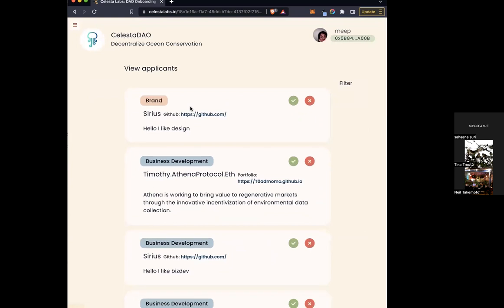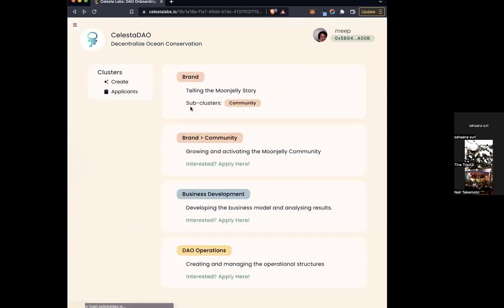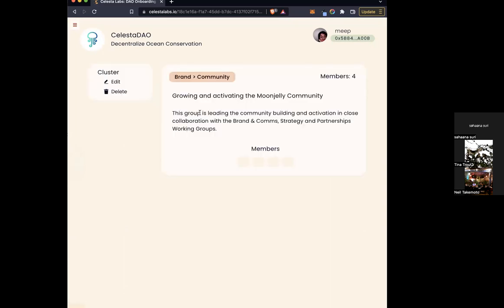Can there be an onboarding questionnaire within that application process? Right now there's no formal way to put that in apart from attaching a link in the description itself. So you'd input something like 'if you're interested in joining this cluster, fill in this questionnaire' and it would be an external link — it's not sourced within the platform. That's at the cluster level.